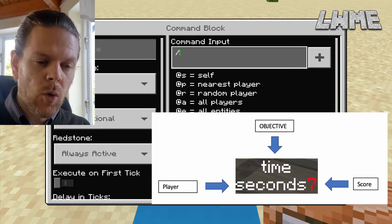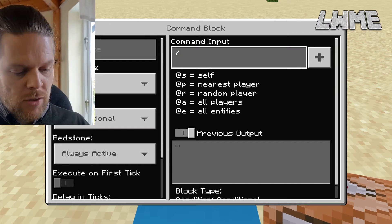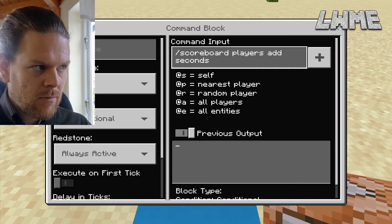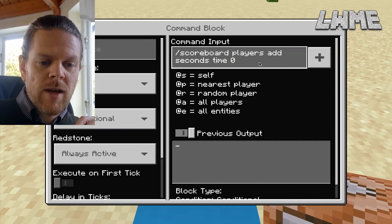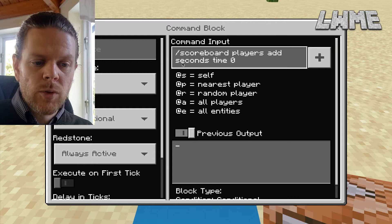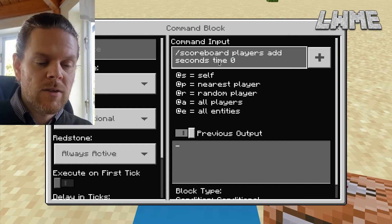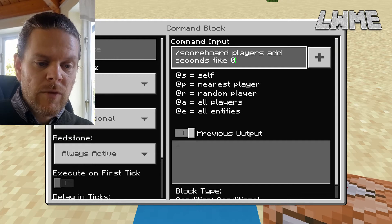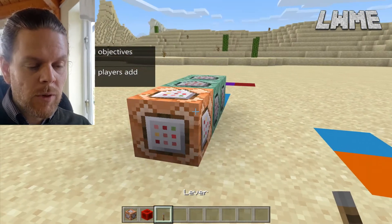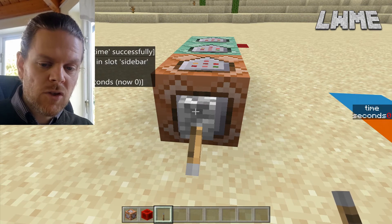The score goes up by one per second, so we need to think of it more like that rather than creating a traditional timer. We want to create that player, so: forward slash scoreboard players add seconds time 0. What's going on here is we've added a player called 'seconds' to the objective 'time', and set their score to zero. We have to specify the objective because there can be more than one. Let's shift-click to test — we can see our objective, player, and score set up on the right-hand side of the screen.